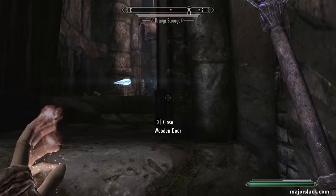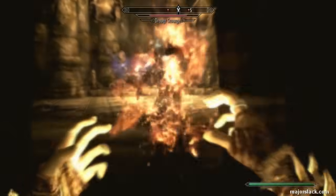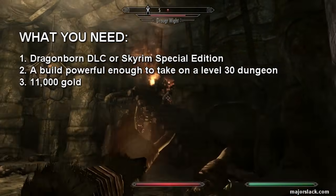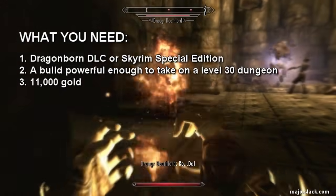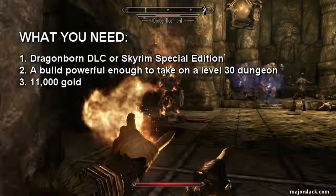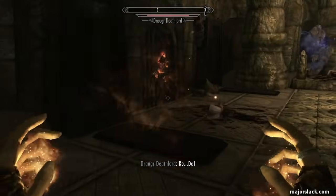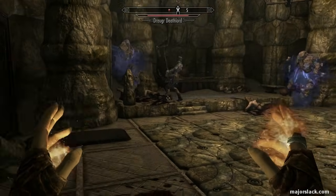Here's how to get Ahzidal's Ring of Arcana — officially known as Ahzidal's Ring of Arcana. To get this ridiculously powerful ring you need: one, the Dragonborn DLC or the Skyrim Special Edition which includes the Dragonborn DLC; two, a build that can take on a regiment of level 30 Draugr including plenty of Deathlords — if you're playing on Legendary difficulty you probably want a build that's even higher than level 30; and three, you need 11,000 gold. Yeah, you need 11,000 gold, and no, you're not going to get it back.